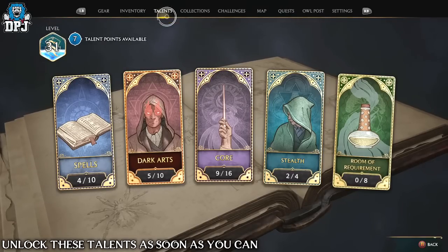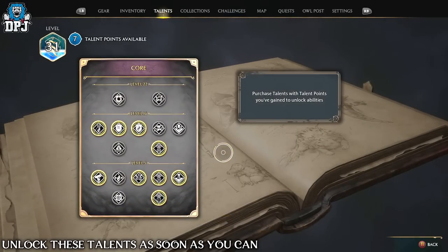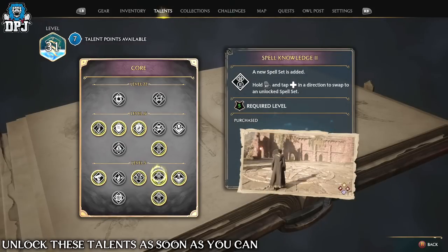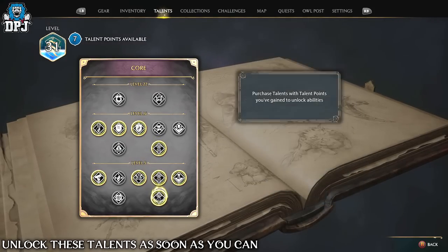You will eventually come to the stage where you can unlock talents. As soon as you can, I'd open up more of those spell diamonds — these are absolutely vital to the player and just make life so much easier. When you can, open up those spell slots and spell diamonds.